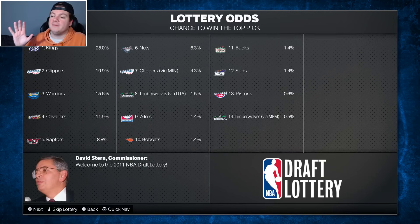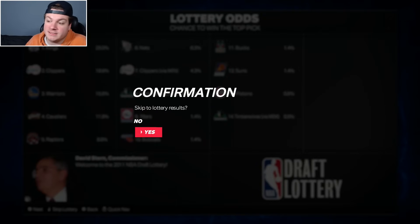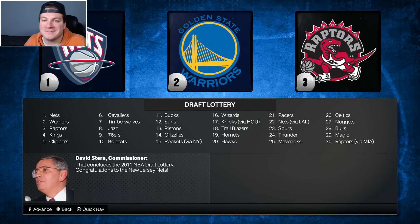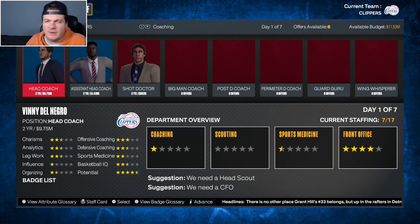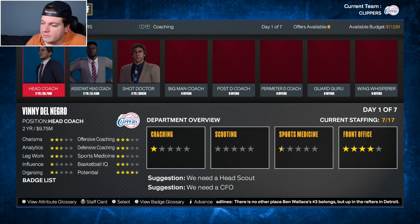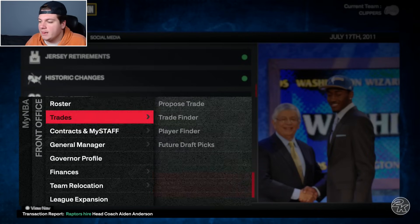Draft lottery — this is a very important night for us. We also have a Minnesota pick. We were projecting the number two overall pick, but we had the second best odds at number one and fall all the way to five. That's how it goes for me in these videos. The Minnesota pick sits at number seven, so I'm assuming we have their pick next year. Vinny Del Negro is the coach — he has pretty good ratings and potential, so I'll give him another year now that I have full control of the roster. His job is safe for now.